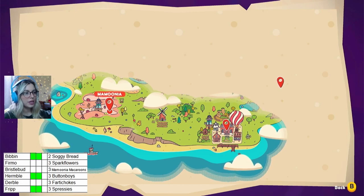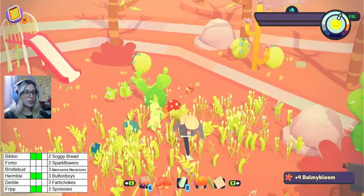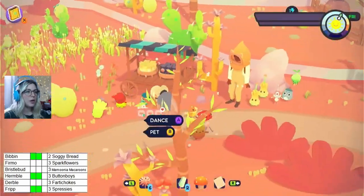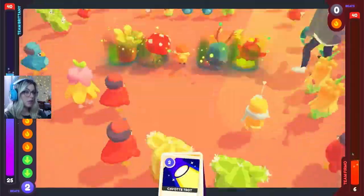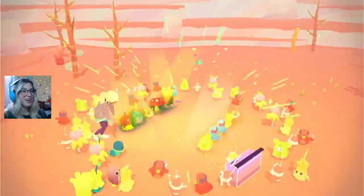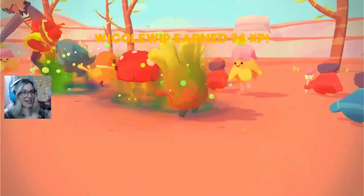Let's go see who we can find. Let's see if we can find some frimos. Durables, bristle buds, frimos! Frimos, hello! We can dance with you! Yeah, woohoo! First try! We got you, dude!